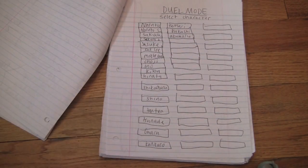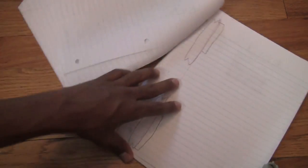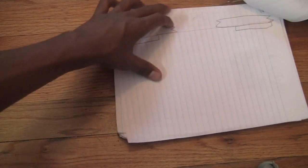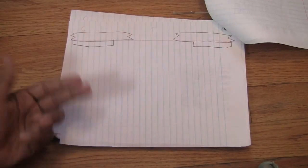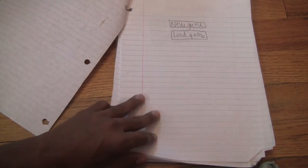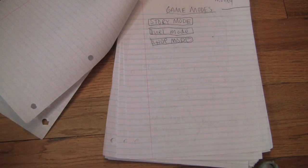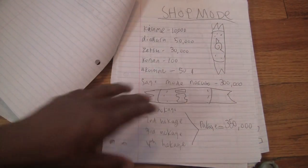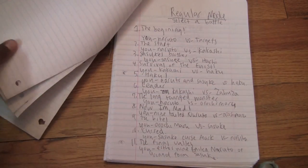So you have a bunch of characters here. The duel mode main screen resembles Dragon Ball Z greatly, with the charging and the health. That's the duel mode screen — it's a good duel mode with plenty of characters and a lot of variations. But let's go into the story mode, which is pretty much the main reason you would play the game.